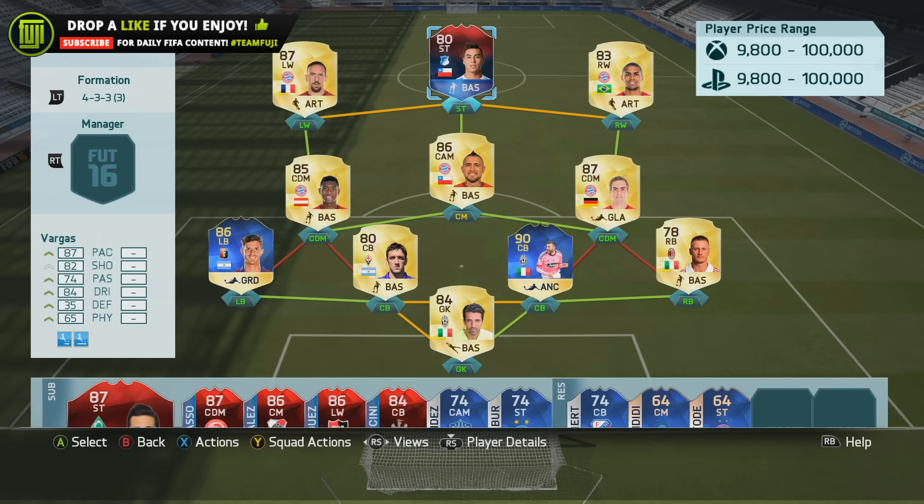I play Vargas in a pretty nice 4-3-3 side — it's very defensive but really good going forward with that amount of pace in the attack, which is incredible. The card is a position change from Right Mid to Striker, and it just makes it a little bit more interesting to check out.